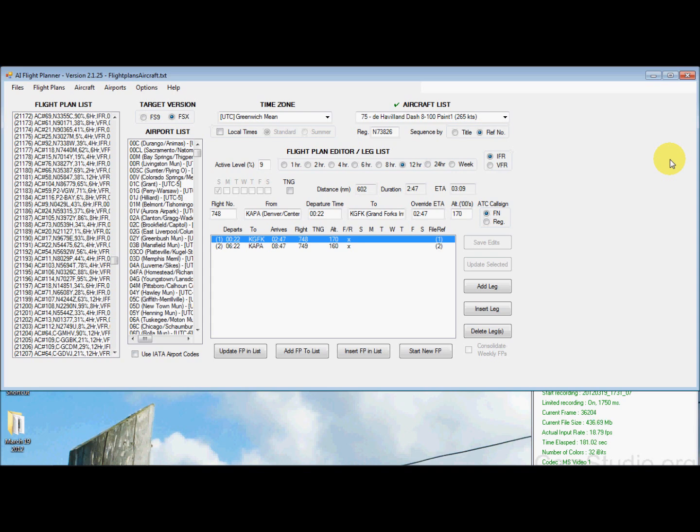I'll simply take these files and copy them over to my main FSX SimPit main PC, copy them into the folder and add them to the scenery, and done deal.